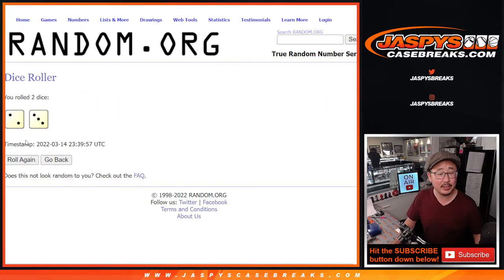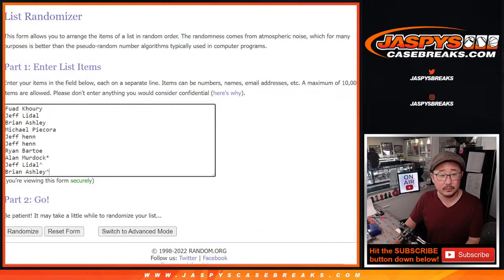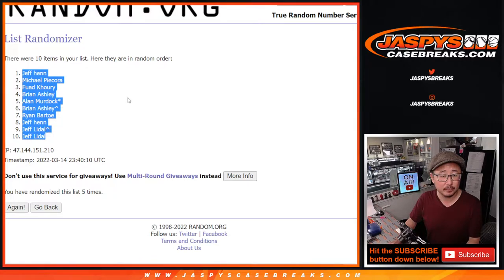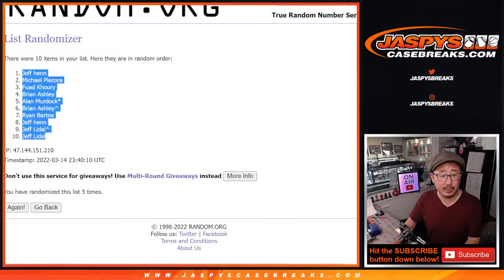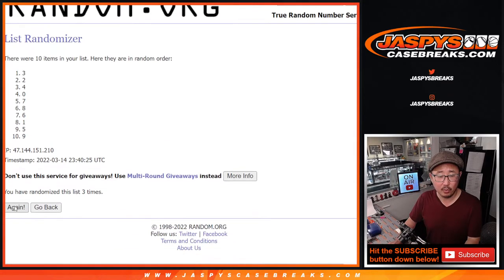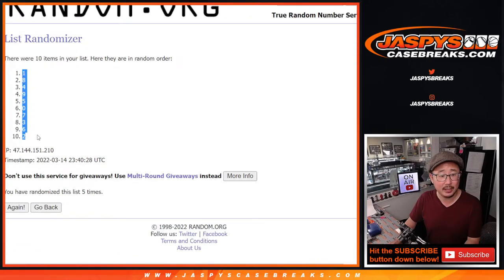Second dice roll — let's roll it, randomize it. Rolling one through fifth and final time. Jeff H down to Jeff L, and then two and a three, five times for the numbers. Two and a three, five times. We've got one down to two.